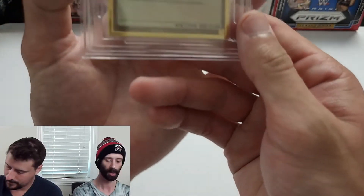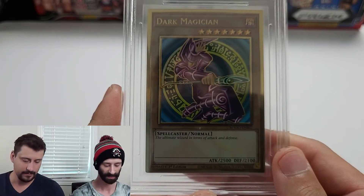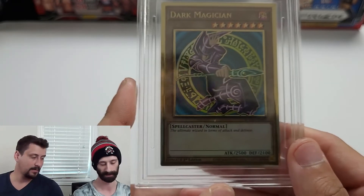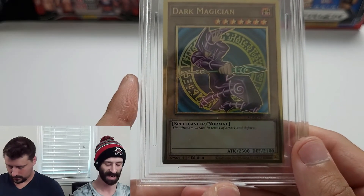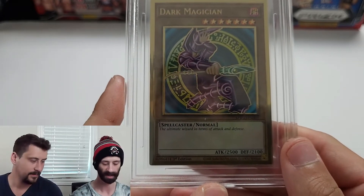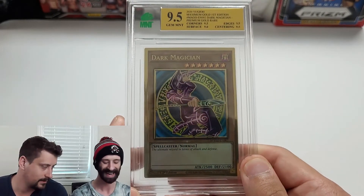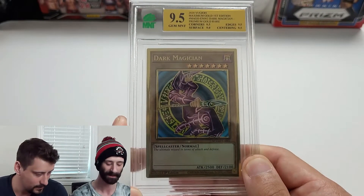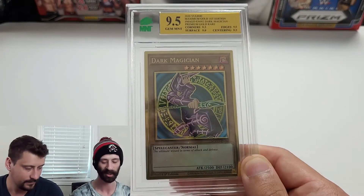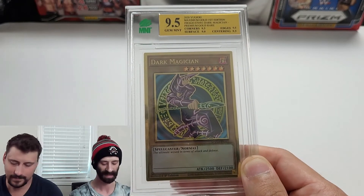And we picked a great one to end on — Dark Magician from Maximum Gold first edition. That first Dark Magician design in existence. I absolutely had to send this in — believed in the heart of the cards — and it returned the favor with a 9.5 gem mint: corners 9.5, edges 9.5, centering 9.5. The only thing holding it back from a true 9.5 pristine — as we've seen throughout — is our old friend the surface.